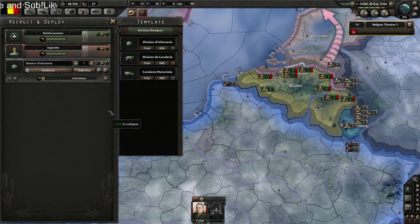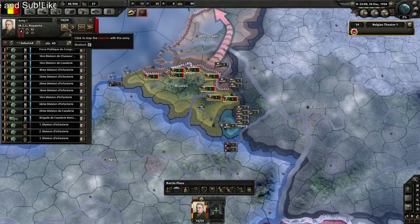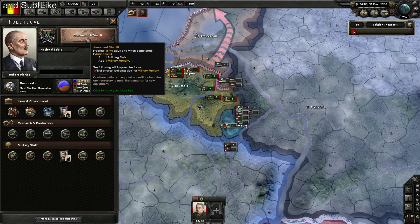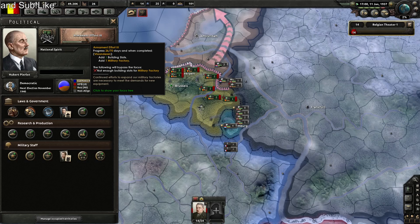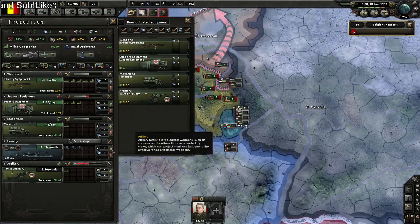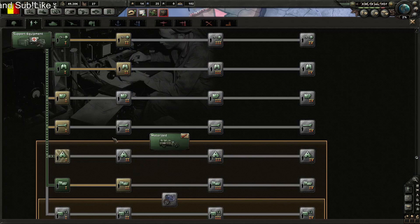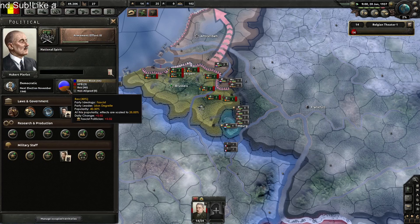No divisions doing basic training — I can fix that. One, two, three, four — add them to the front. Let's check logistics company. Oh, I can build artillery now! I'll go with land doctrine — superior firepower.